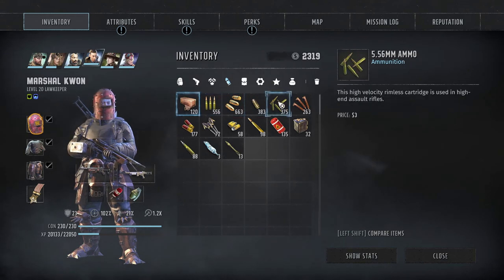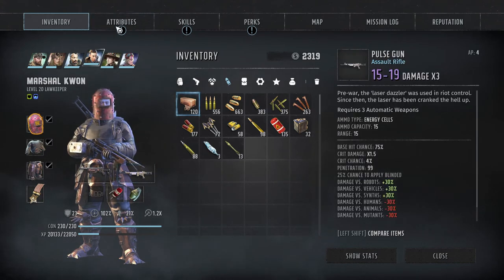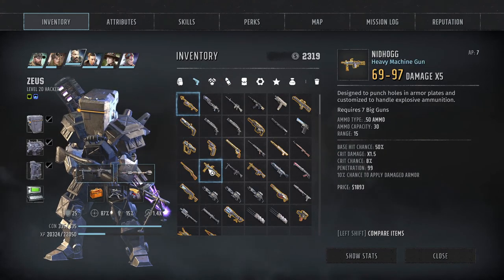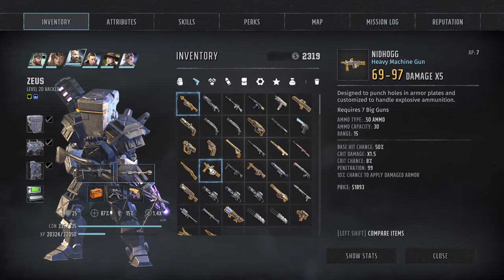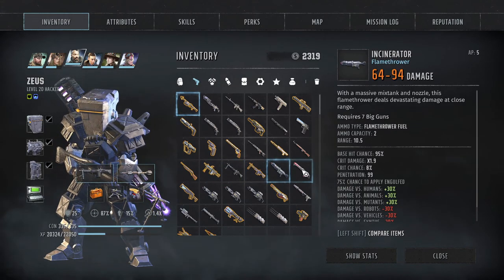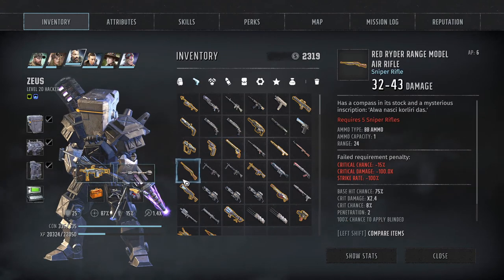So the question is what ammo do we have more of. We have a lot of .762 ammo, and also quite a lot of the other. I think we'll give Cello the Kalash and Kwan will stick with the lead sprayer. We have plenty of .45 ammo as well so he'll stick with the lead sprayer. We also got a heavy something - 69 to 96, 97 times 5, .50 cal ammo. Same penetration 99, same base hit chance, same range, same ammo capacity - it's just a much much better weapon, this Nidhogg. So let's swap that.